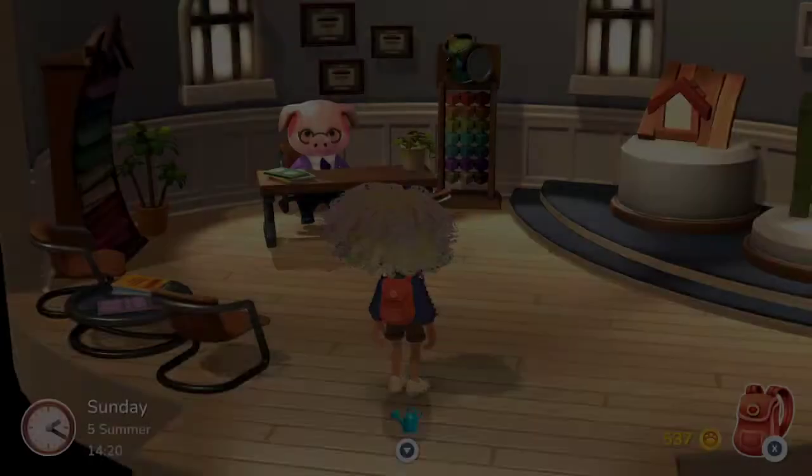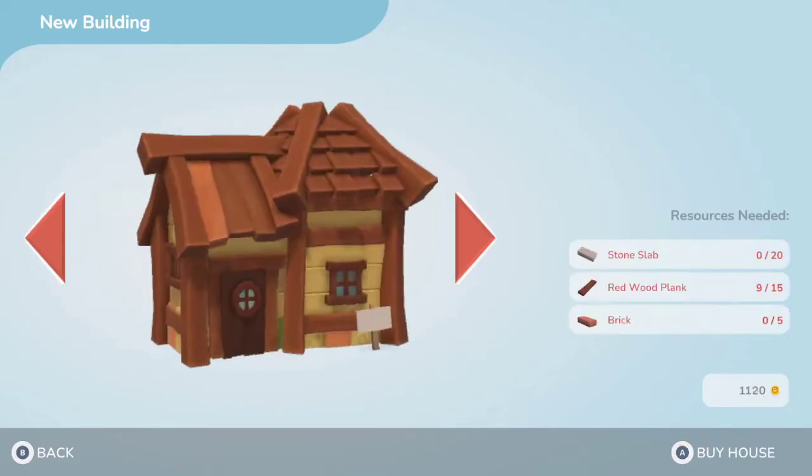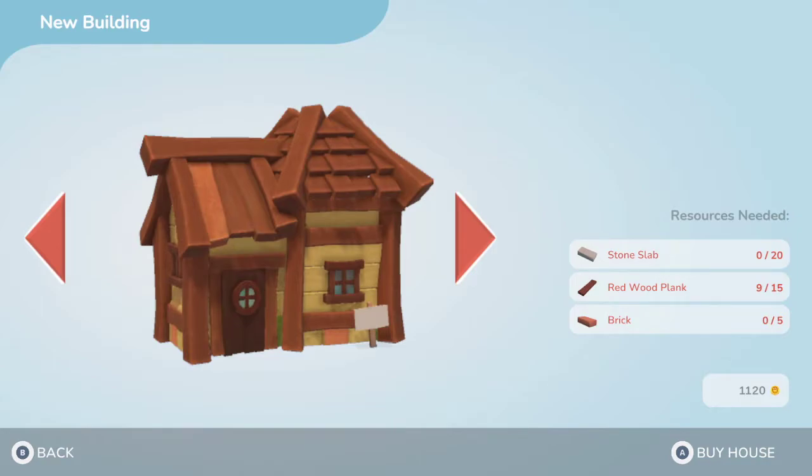Let's check on the houses first and see how much they are and what materials are needed. I used to have a list but I don't anymore. I want to window shop. This is the largest. Stone slab is easy to come by — I'm going to write this down. Large house: it's 20 stone slab, 15 redwood planks which would be easy to get. The bricks I'm not so sure about — but it's only five of them. And this is 1,120 gold. So yeah, we're going to go ahead and get it.